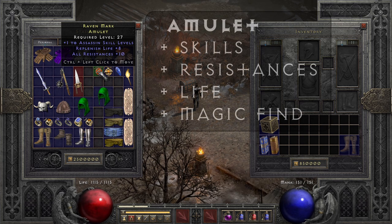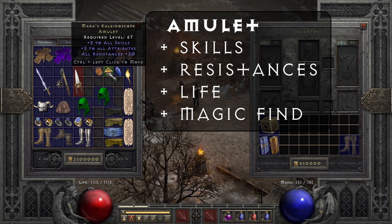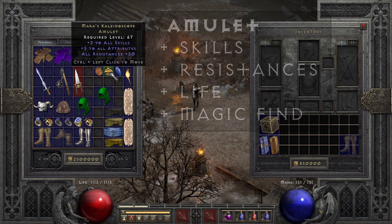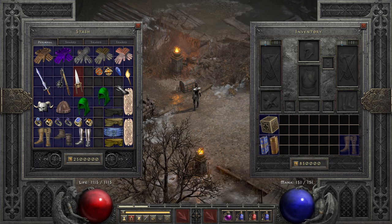Moving on to amulets: for a budget option look for plus two skills, resistances, plus life, and maybe magic find. If you're lucky, you can find Mara's Kaleidoscope — it also has plus two skills, plus five to all attributes, and up to 30% to all resistances, which is pretty nice. There are also rare or crafted options, and you want to look out for all resistances, life, and plus skills on your crafted or rare amulets.